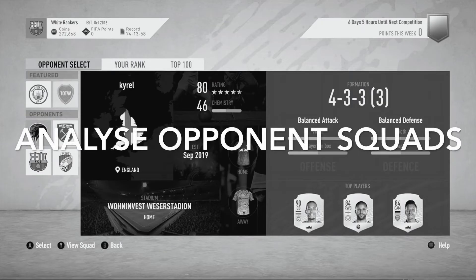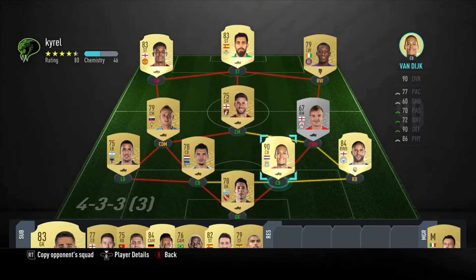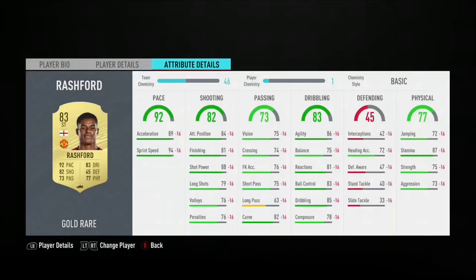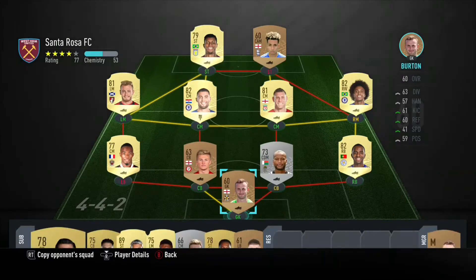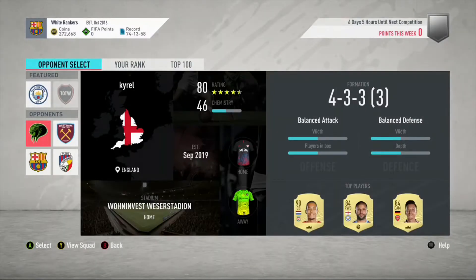Another thing you can do outside of gameplay is to look at the opponent's squad to see which one will be easiest. For example, they've got Van Dijk or Walker so that could be difficult to score against. But you can also look at the player details and see how downgrades affect them — Borja Iglesias has minus five and Rashford has minus sixteen. So although Rashford is an OP player, those downgrades mean he's going to be terrible, making this squad a lot easier if you need to score goals.